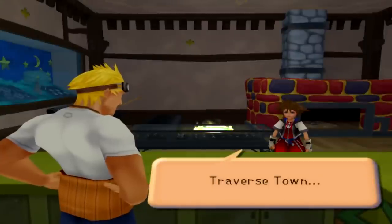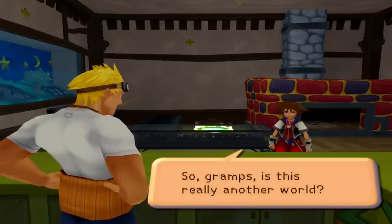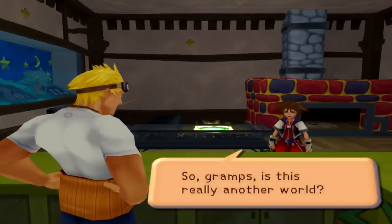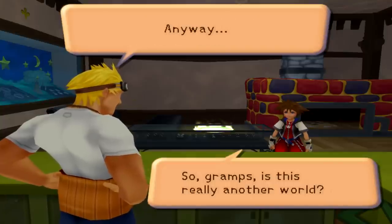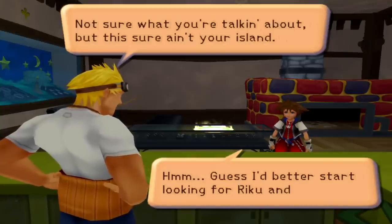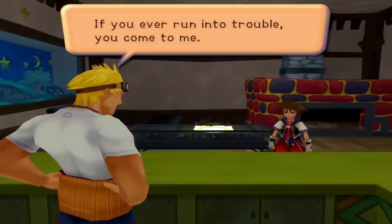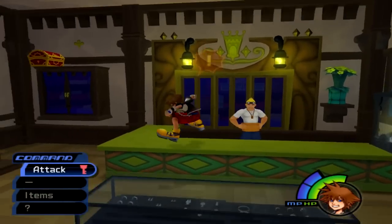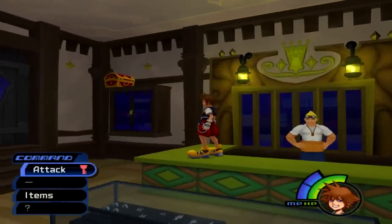Apparently through that entire two-second black screen, Sora was able to explain to Cid that Traverse Town is another world — or that's what he gathered from him. I've never understood why he calls him Gramps right here. Sora was not really the type of character to disrespect other people. I just didn't take Sora for the kind of guy to call his elder Gramps.